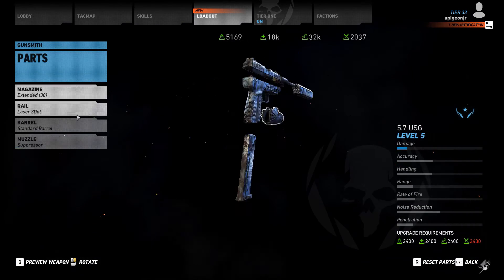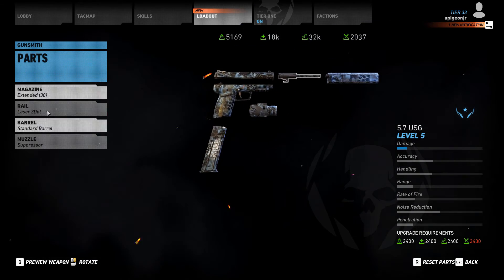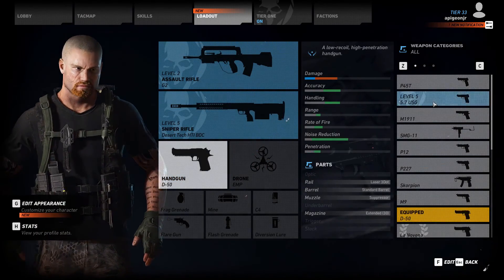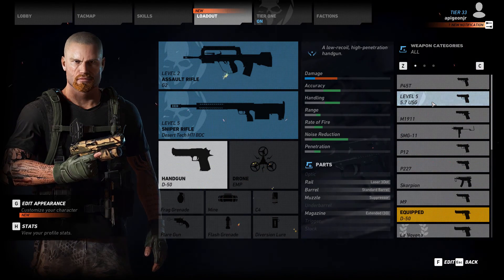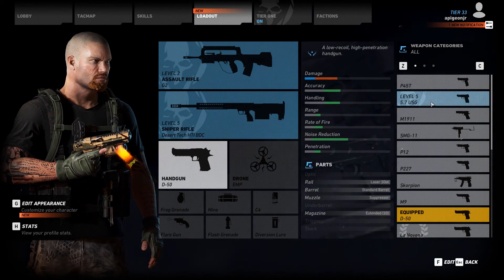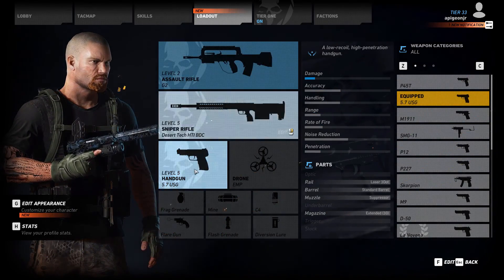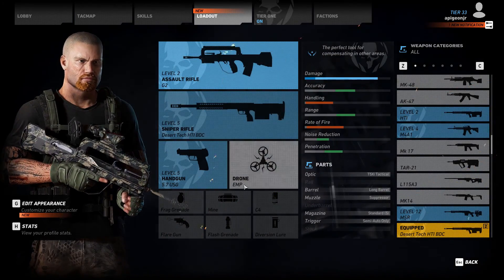For handguns, I go between the D-50 Desert Eagle and the FN 5-7. The 5-7 just for the silence capabilities and the fact that the magazine on it is like 30 rounds — it's a 30-round extended mag, 20-round normal. If you don't mind the minor difference in handling, everything else on it is just a great gun, and the noise reduction is pretty decent. In terms of the D-50, the only difference is damage — the Desert Eagle is only better in damage and everything else is worse compared to the 5-7. So in terms of pistols, it's pretty much 5-7 or go home for me.